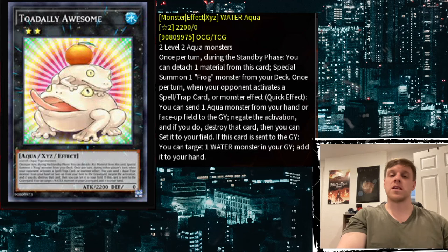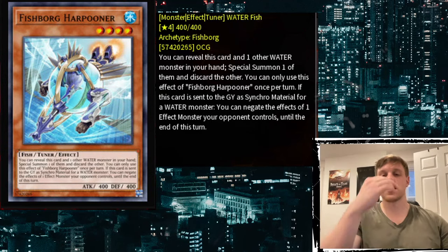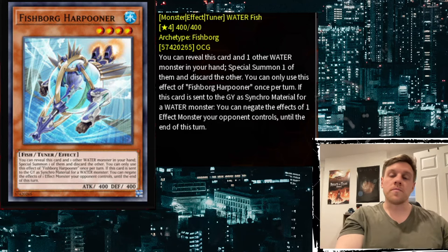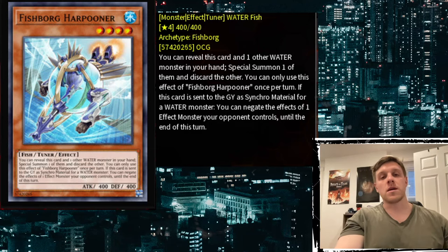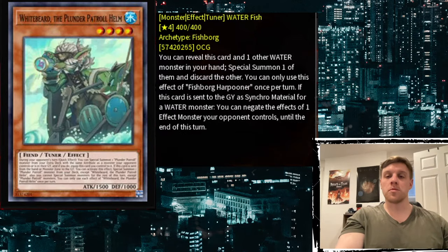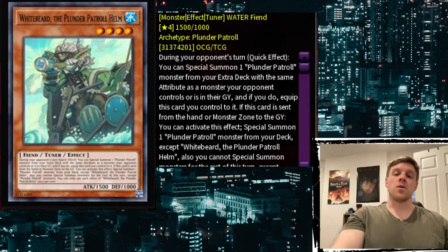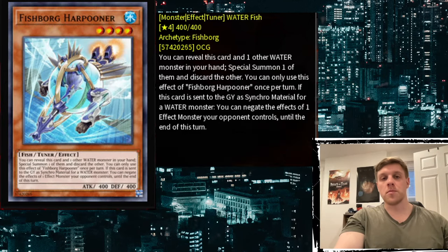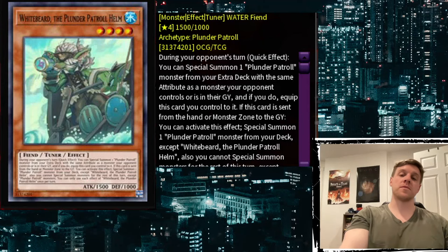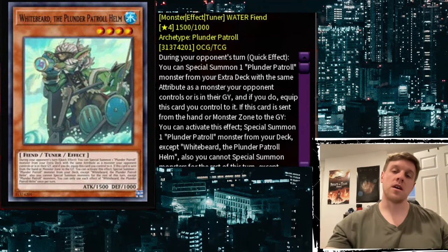That brings us to Plunder Patrol, which is the main deck on this channel. If you have Harpooner plus Whitebeard, you can use Harpooner's effect, discard Whitebeard, special summon Harpooner, and then Whitebeard summons a non-Tuner from the deck — boom, there's your Level 8 Synchro into Jord.